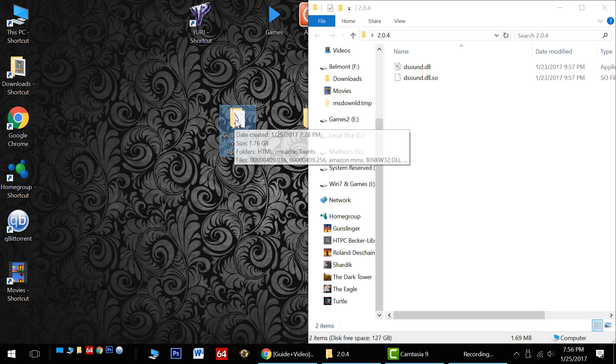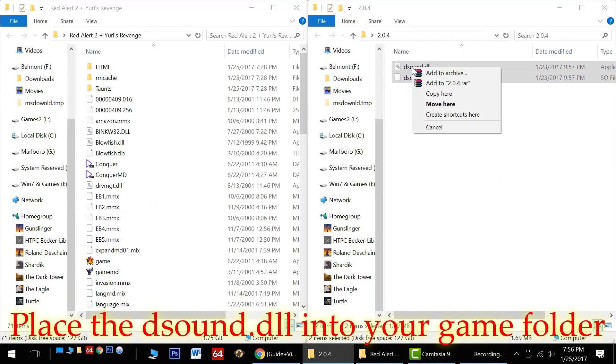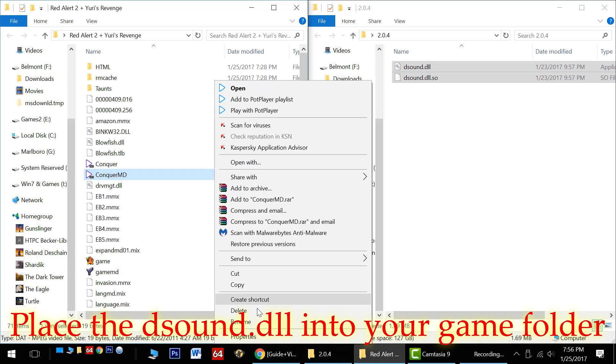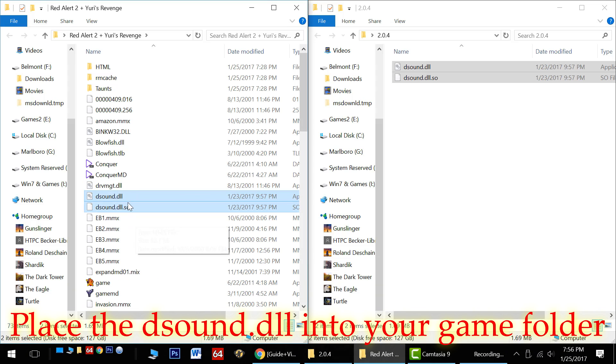We're going to need to put that into our game folder in order to fix the sound issue. Of course we will need to have a fully installed Red Alert 2 Yuri's Revenge. Here's my folder — I'm going to open that up and paste the sound fix into it. Copy and paste it in.